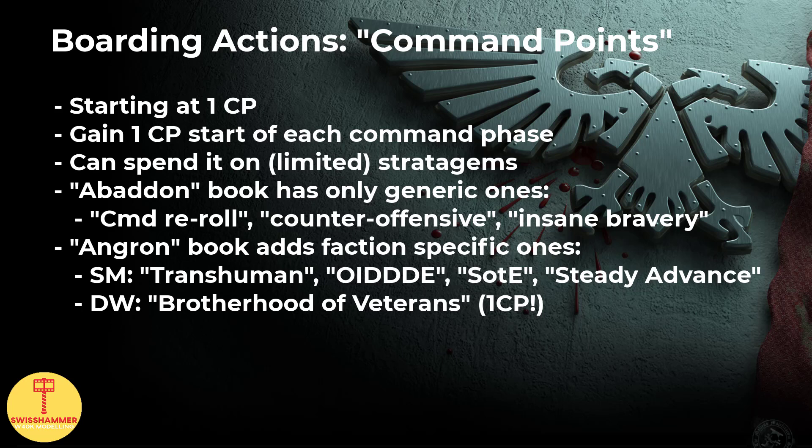counter-offensive and insane bravery stratagems are available. The Angron book then adds faction-specific stratagems. For Space Marines, these are Transhuman, Only in Death Does Duty End, Strength of the Emperor and Steady Advance. For the Death Watch specifically, good news: we also get Brotherhood of Veterans for 1 CP. Why 1 CP only? Because you will never be able to apply it to more than 5 models, hence the adjustment makes sense. I am even a little surprised that GW thought this one through for once.